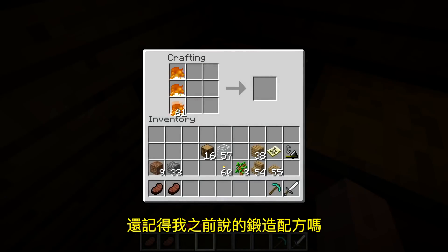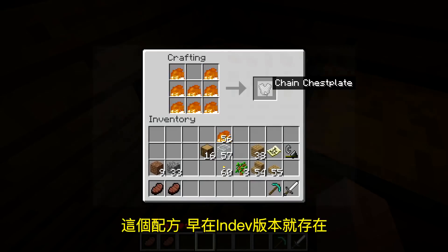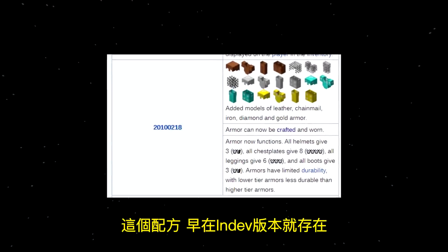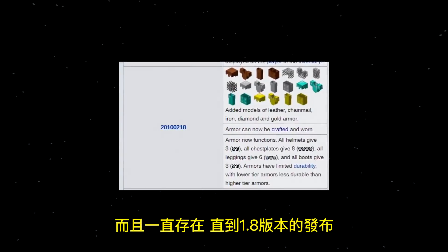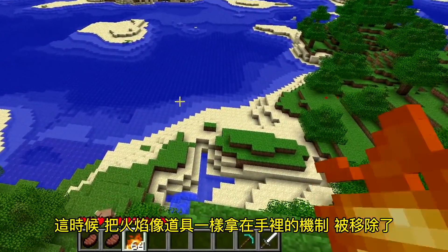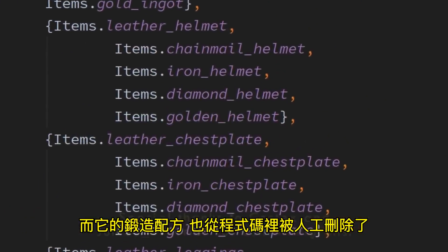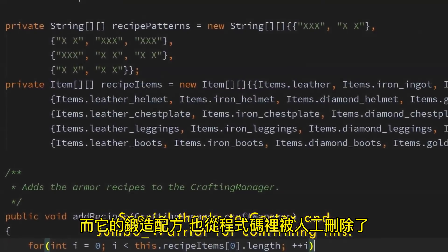Now, remember that crafting recipe I mentioned earlier? Well, believe it or not, this recipe, implemented all the way back in in-dev, existed in the game all the way up until release 1.8, when the ability to hold fire as an item was removed from the game, and the actual recipe itself was manually removed from the game code.